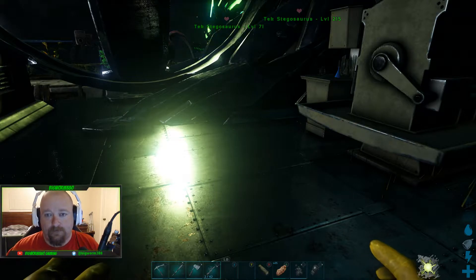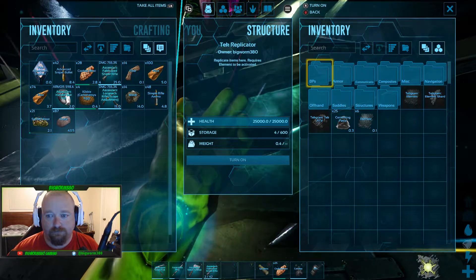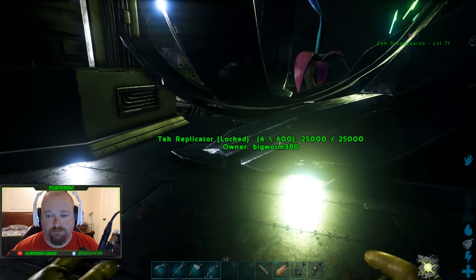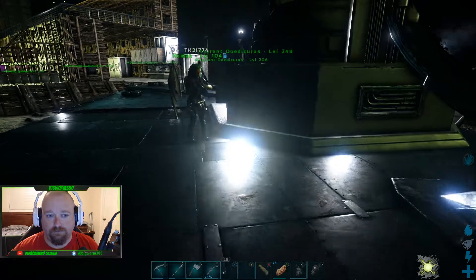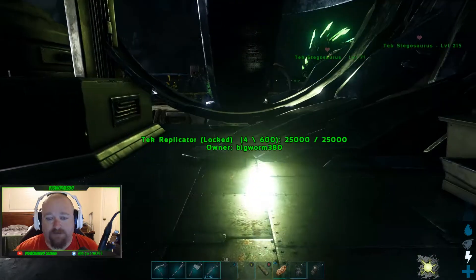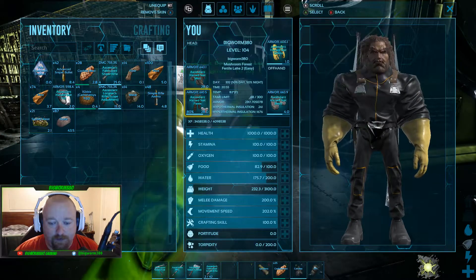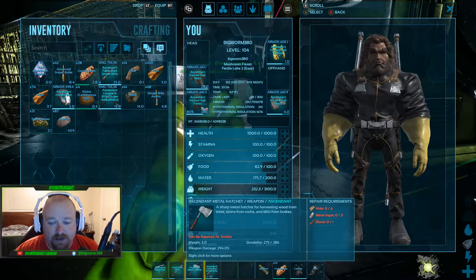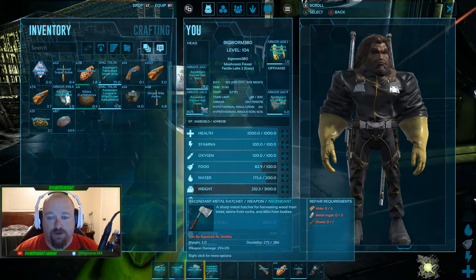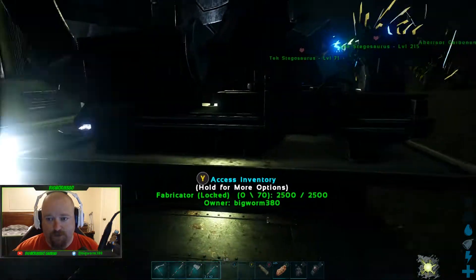It's difficult to find good weapons and armor on Aberration except by going to the surface. The trick is to mind wipe as early as possible and put all your points into crafting speed. At 519 crafting speed — and on this server crafting speed goes up 100% per point — I had 10,400 crafting skill, so we probably wouldn't even need a focal chili. But on a normal server the focal chili is good to have too, and that's a good point TK brought up.